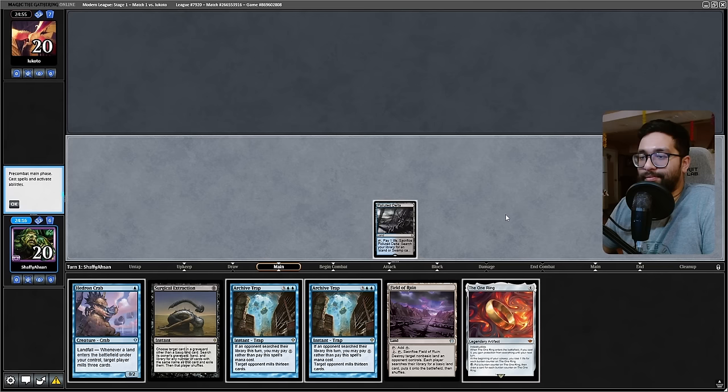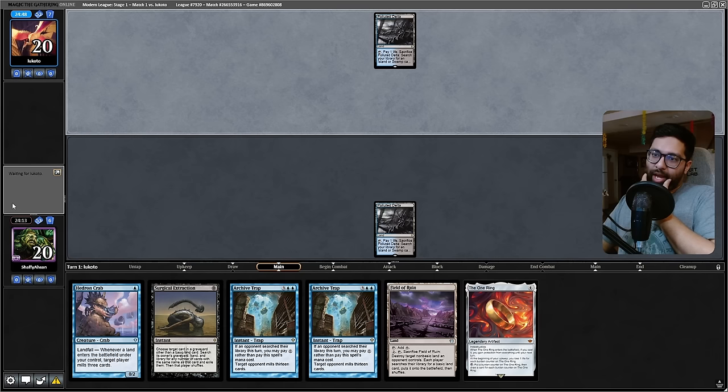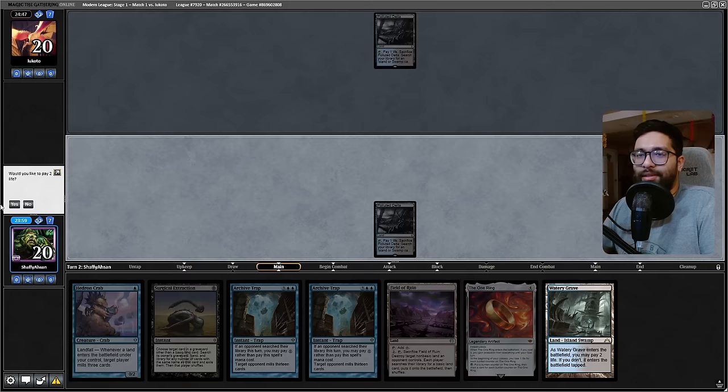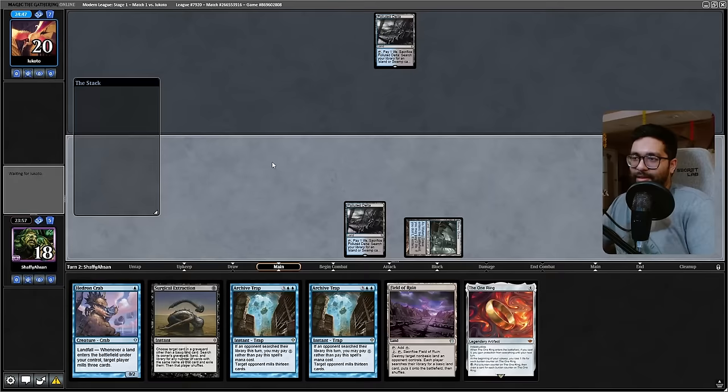Let's pass — no point right now, let's see what they play. A lot of fetching happening from opponents these days. Okay, let's go to my turn, increase the chance of me drawing a land. Oh baby, there you go — that's the land right there.